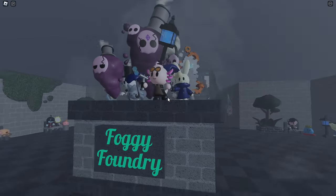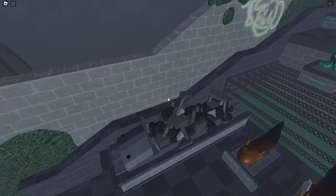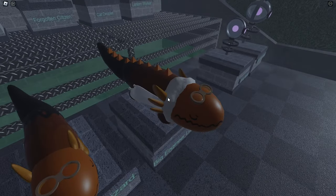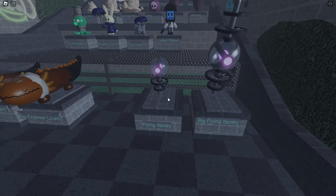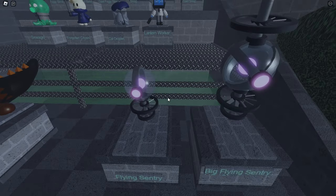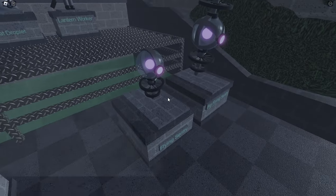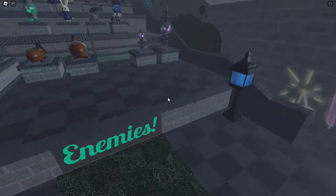Foggy Foundry got everybody here. Now for the enemies — we got Scrap Worm. That's a really cool variant for the worm. We got Engineer Lizard and Big Engineer Lizard. We got Flying Sentry — that looks really cool, actually a really cool variant for the Sentry. And then we got Big Flying Sentry. Same with the Scrap Worm — neat idea.